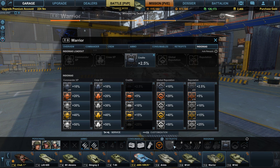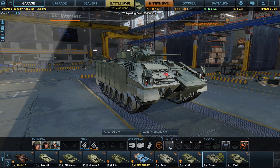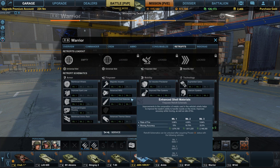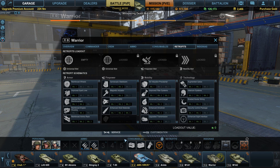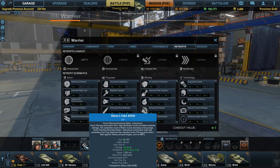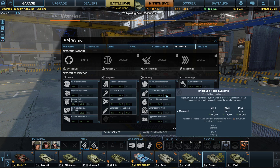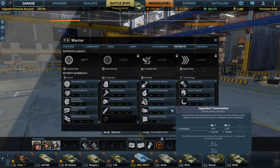In terms of upgrades, you have a firepower and two universals and a mobility slot. What I'd probably recommend with this vehicle is Chrome Barrel Lining, Experimental Propellant, and the Magnetic Actuator — those are probably the three I'm going to put on there — because I want to increase my damage. Rate of fire doesn't really matter because you're firing about as fast as you can. Your reload time is about 5.4 seconds; 200 rounds per minute is plenty. For mobility, probably whatever enhances acceleration the most — the upgraded transmission or the air induction pre-cleaner in the mobility slot.